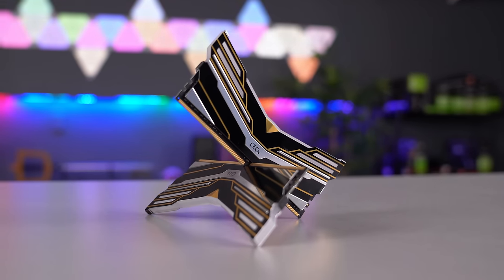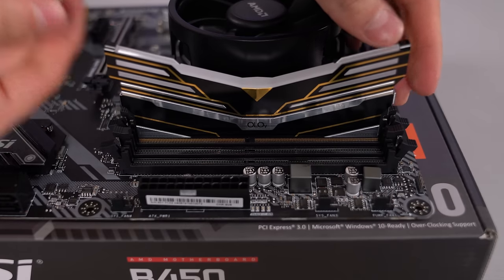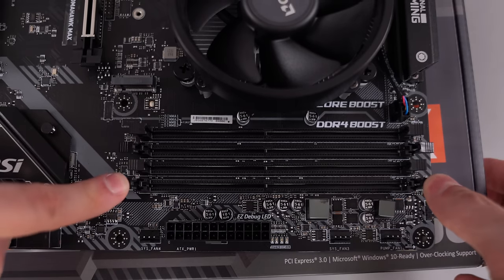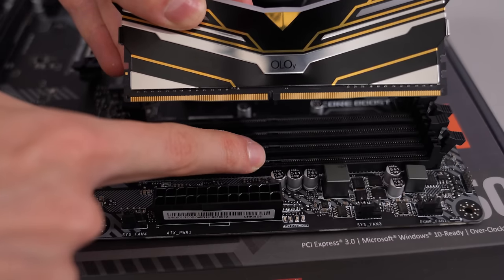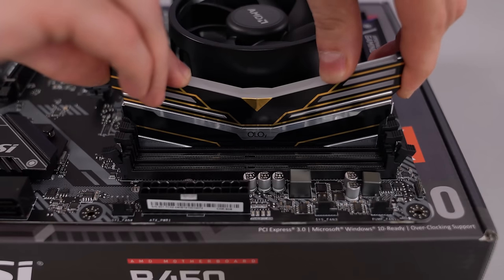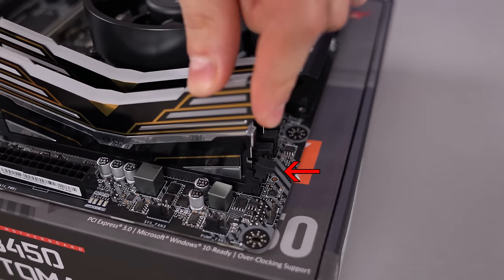Next it's time to install the memory. If you're installing two sticks like I am, then you need to install them in the correct slots. Most motherboards let you know which slots to install them first through a diagram right on the board itself — you can also find this in the manual. Most boards will require you to install the sticks in A2 and B2 so that your RAM is taking advantage of dual channel. Pop open the tabs for both of the slots by pressing them down, and make sure to align the gap in the RAM sticks with the notch on the RAM slot. These only go in one way. Gently lower the RAM stick evenly and press down with both hands so that the tabs lock in place. Do the same for your other RAM stick — make sure that both tabs are fully locked down.